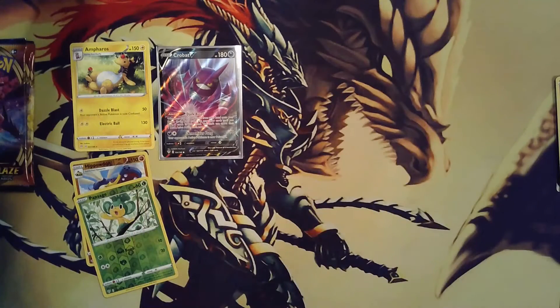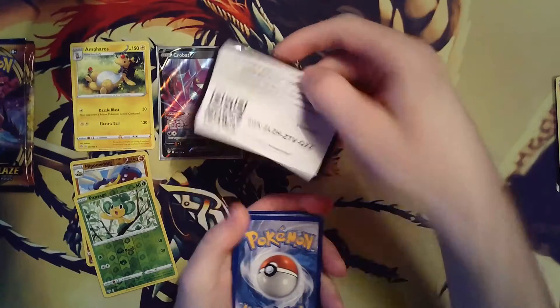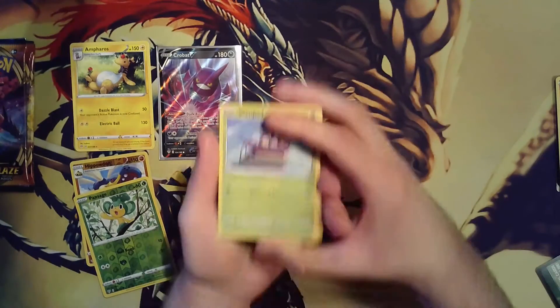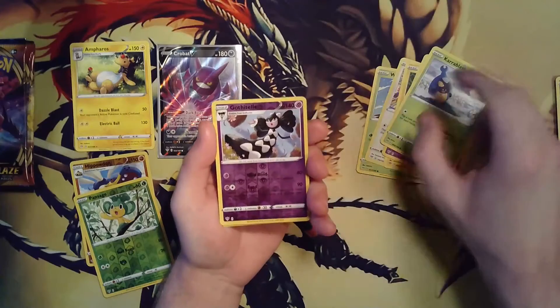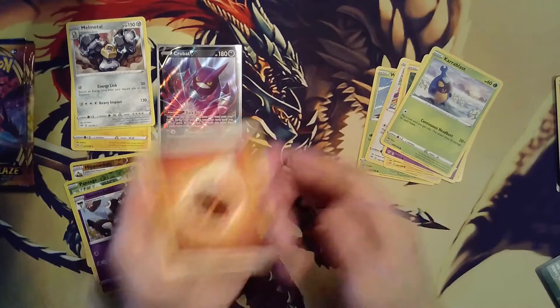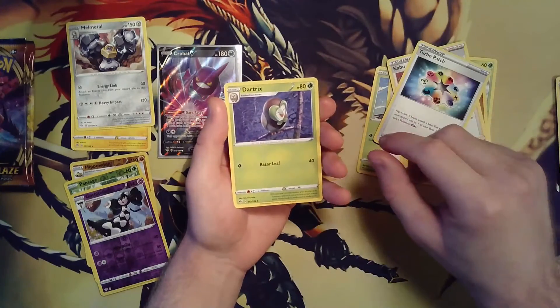So if we can get three out of three, that would be the best odds. And so far, green is two for two right now. I don't even know why I'm doing the card trick. Wimpod, Funnelby, Toxel, Sinistee, Care Blast, Reverse Gothita, and a Mel Metal for our rare. Fighting Energy, Kaboo, Turbo Patch, and a Darktrix.